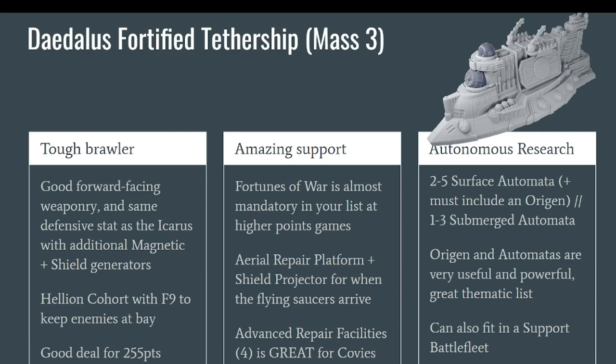These shields are what they call Aerial Pair Platforms and Aerial Shield Projectors, and these are rules you pay for currently even though you cannot use them yet, because the flying saucers of the Covenant — all their aerial units — have not been released yet. It's a little bit sad, but even though the Daedalus is good now, it will be even better later when it can boost all the flying saucers around: repairing them, preventing them from dying, and boosting or giving them shield generators.